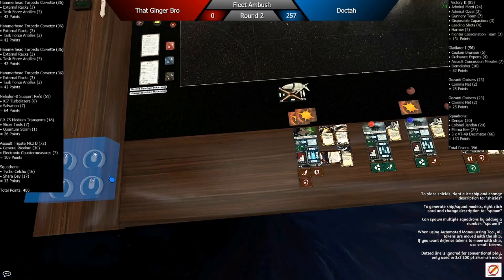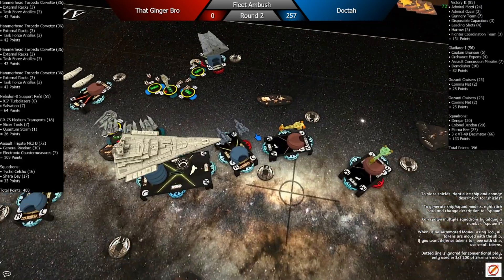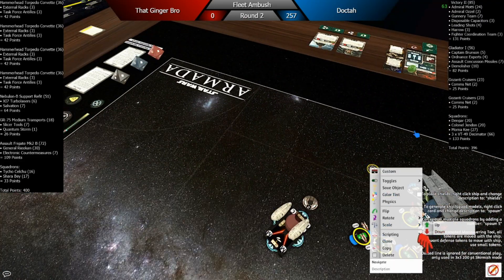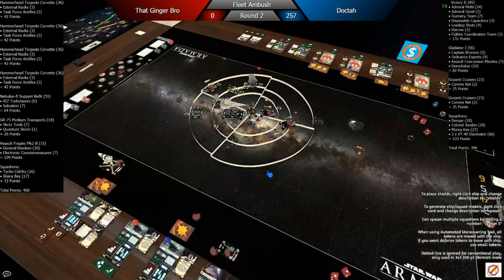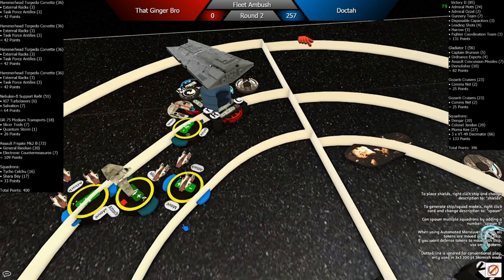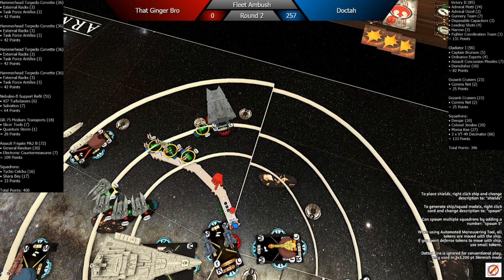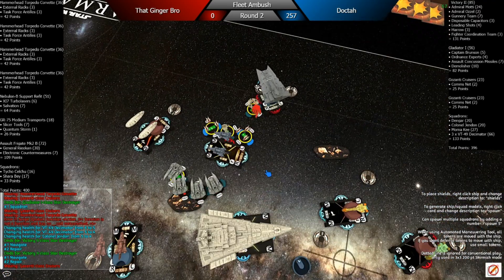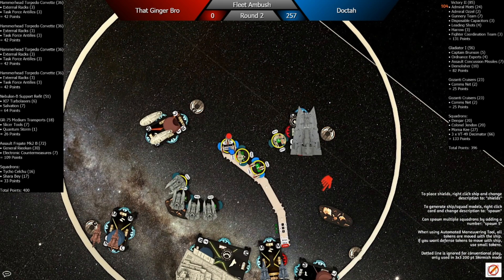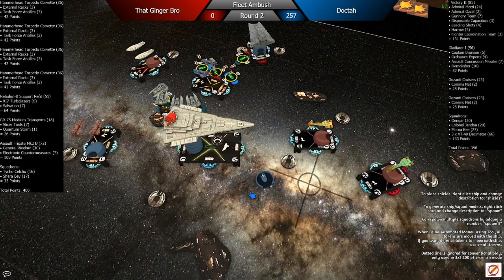Now I get to go first with something here. I want to deliver a NAV token to the Demolisher. I take the shot at the front — he does Task Force Antilles and puts it on the side, a good play there. I think he kind of forgot he had Task Force Antilles, and I kind of forgot too. I just wanted to make sure he didn't overlap anything.